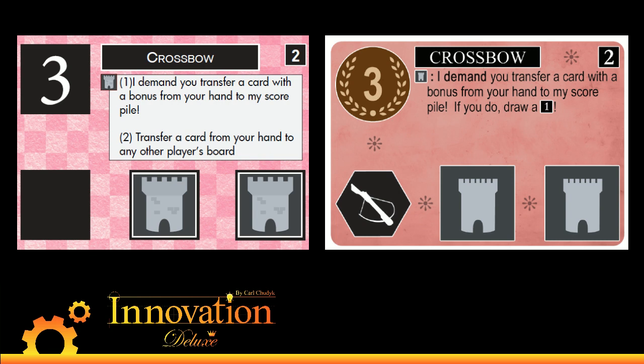Crossbow is one of the first cards we're changing, which before grabbed a card with a bonus from your opponent's hand to your score pile. What it does now is do that, and instead of the compensation part, it forces you to transfer a card — you're shooting the crossbow bolt onto their board. So you can steal cards, but you're spending ammo. Much like the change to Combustion, Crossbow now has an interesting second share part: if somebody's ahead of you in authority or castles, you can force them to shoot a card onto your board first, and then you can choose to shoot it back or give them a different card, which leads to some very interesting play. The card design isn't finalized yet for the expansions — we focused on getting the base set ready first.